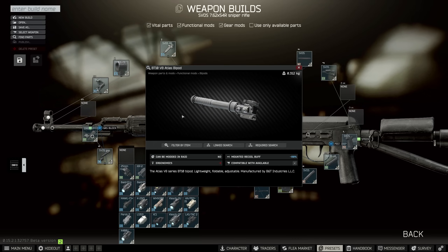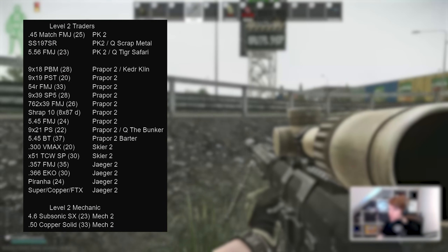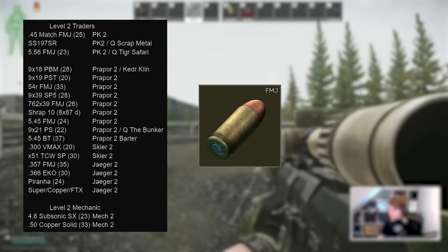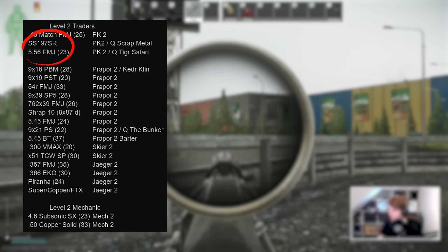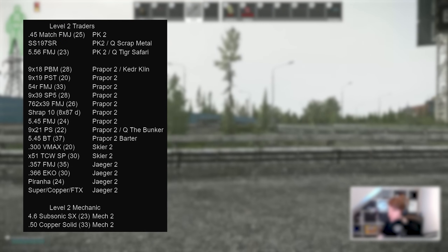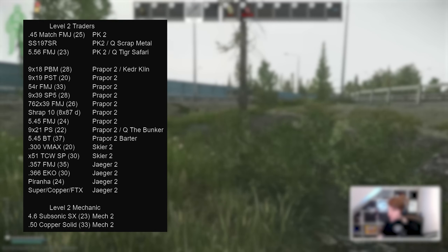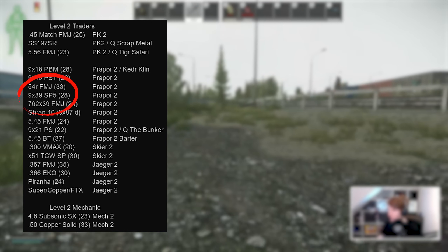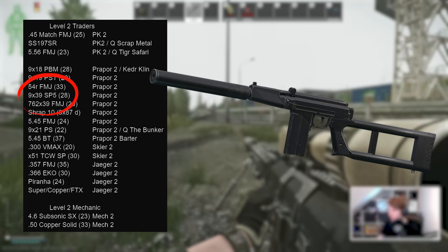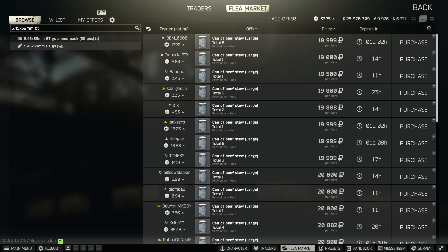Moving up to level 2 traders, we start with Peacekeeper 2 at level 14 — though typically you'll get him at level 15 because he costs quite a bit of money to level up. Here you get access to .45 match FMJ, useful to stack with AP from the flea for a UMP or Vector. The others aren't really worth it on him as you can buy better ammo for the P90 and 5.56 weapons directly on the flea market. Once you reach level 15, a lot of trader ammo is basically redundant as better cartridges can be bought for low prices on the market instead.